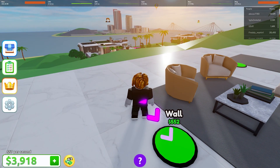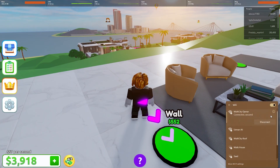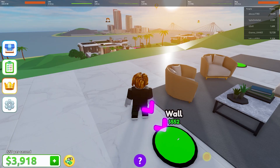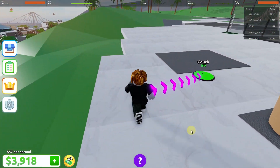Head to your Wi-Fi settings and make sure your connection is set to private network instead of public. Check that all your settings look good — your IP configuration and network strength should be fine. Also make sure you're sitting close to your router, as distance can potentially affect your ping.